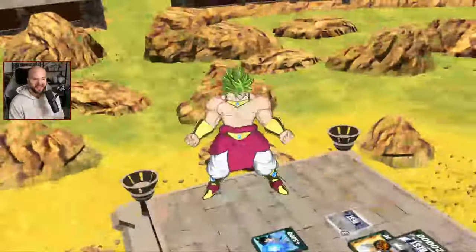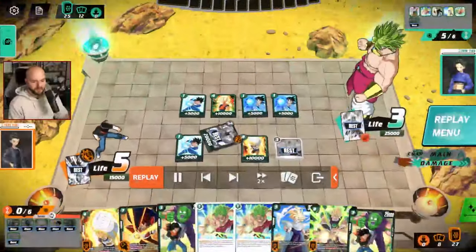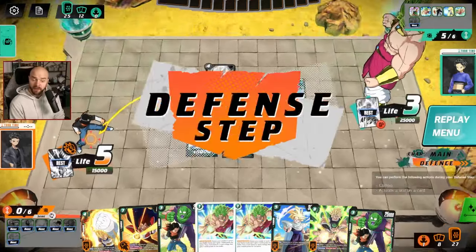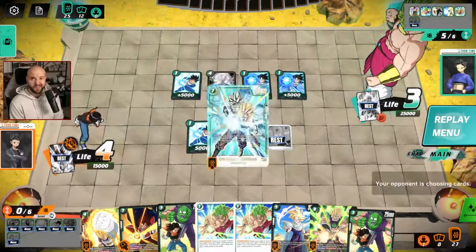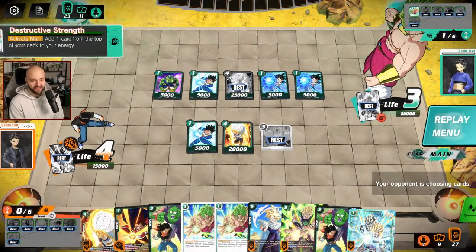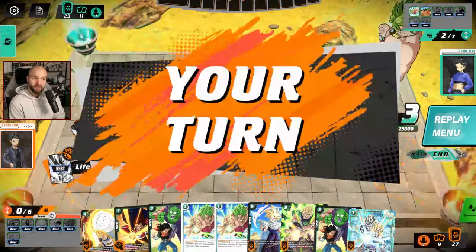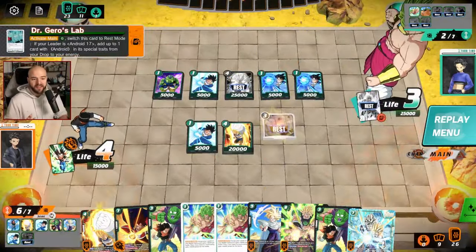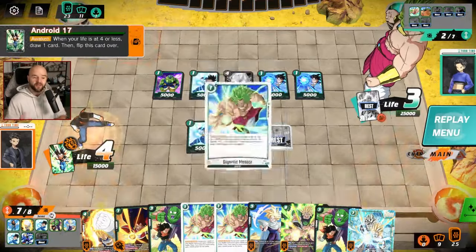Broly awakens, but we're just going to let it pass. We do not mind our opponent opting to attack. I really want to be a 30k leader. Now that the opponent's at 25, I don't mind this play at all. The opponent plays destructive strength, so we are going to have to face a Broly next turn. We have our own Broly, so we feel okay — but that's just something to consider.